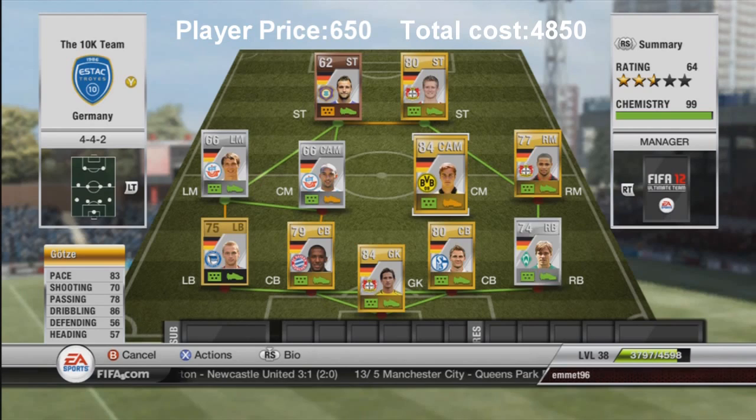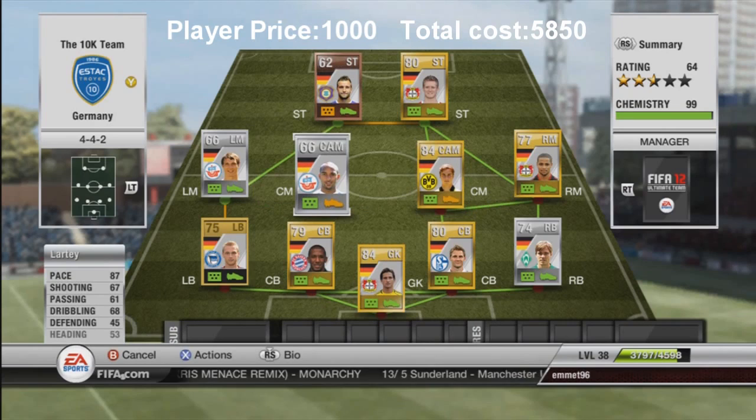Now in central midfield, my favorite central midfielder I've played with so far: Mario Götze. He cost me 650 coins with 73 pace, 70 shooting, 78 passing, and 86 dribbling. He was very quick on the ball with great control — I could just weave through defenders and midfielders. He gave loads of through balls, got loads of assists, and scored about three goals in six games, which is pretty good for a center mid. He scored one really nice long shot and was a very fun player. I highly advise getting him for 650 coins.